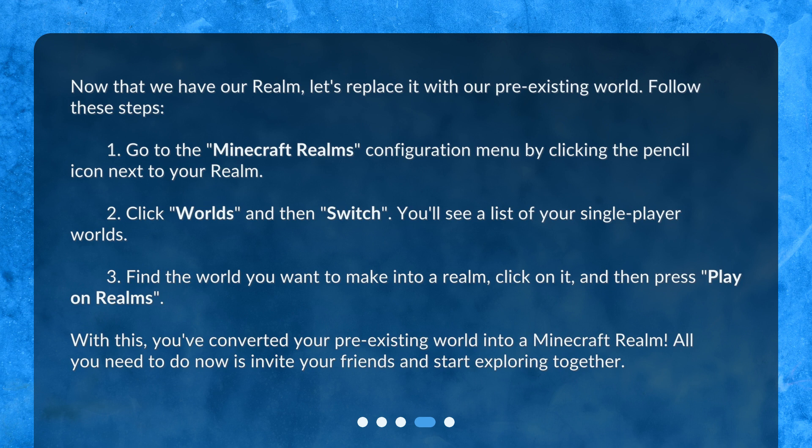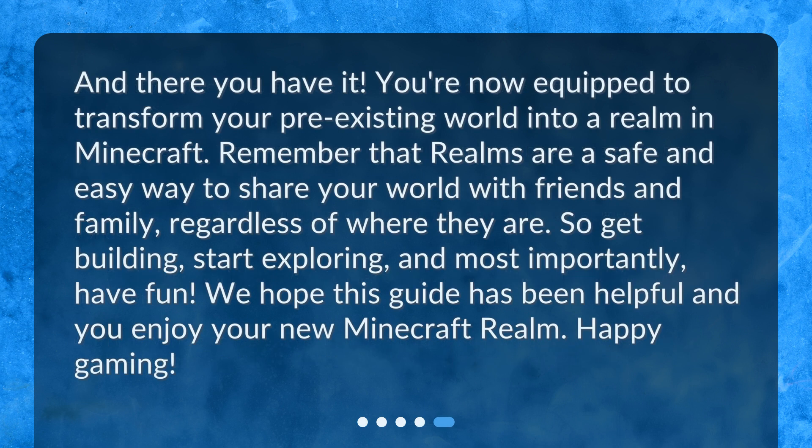Step 3: Find the world you want to make into a realm, click on it, and then press Play on Realms. Step 4: With this, you've converted your pre-existing world into a Minecraft Realm. Step 5: All you need to do now is invite your friends and start exploring together.